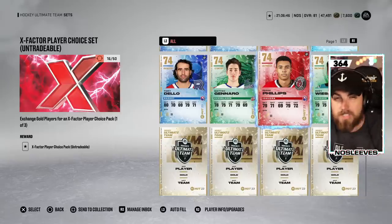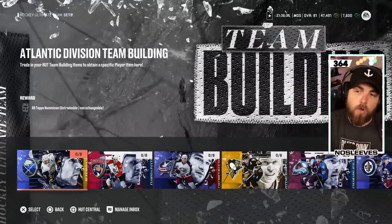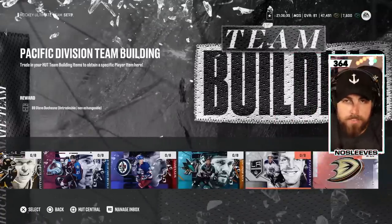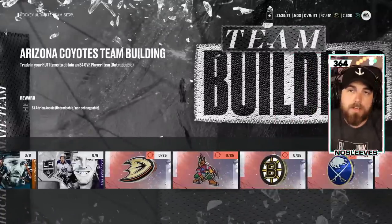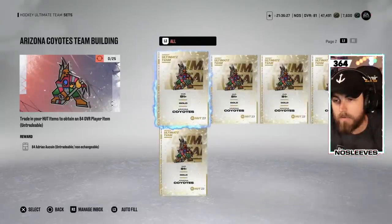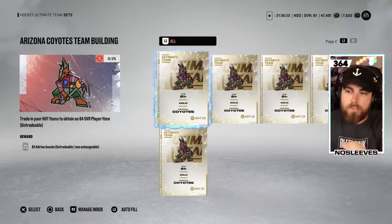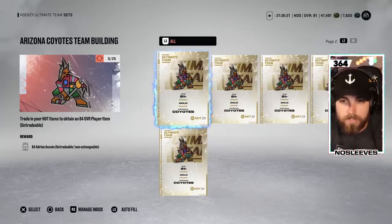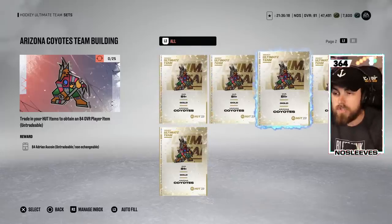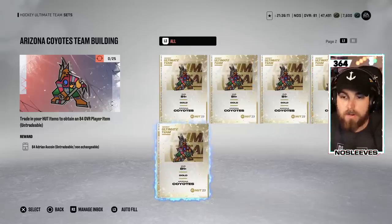For team building sets, I have a full video breaking them all down, but there are a couple of teams to point out. The Arizona Coyotes: all teams now require five 81-plus gold player items, but there are only four players at launch above 81 overall for the Coyotes. So if you pull a tradable Arizona Coyote that is 81 and above, go check the market because you might be able to make a killing.